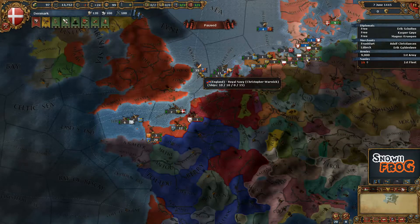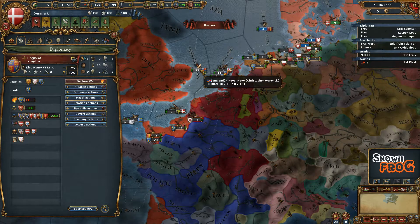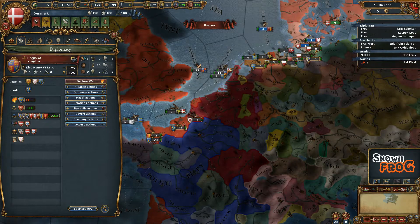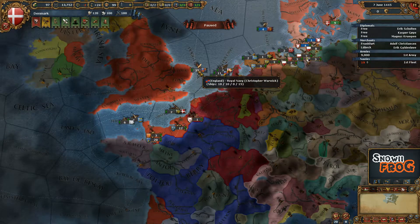This one is going to be on how you can see the leader. As you can see here, Christopher Warwick is the admiral of these ships. There is no leader on any of the other ships, but if you check over here, you can't actually see the stats of this admiral.